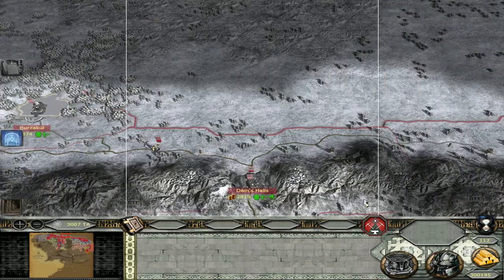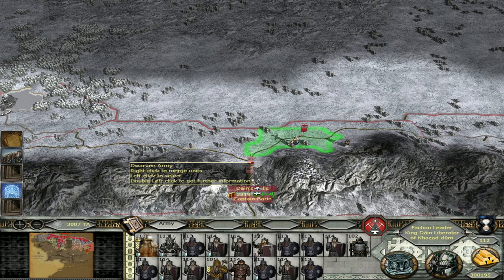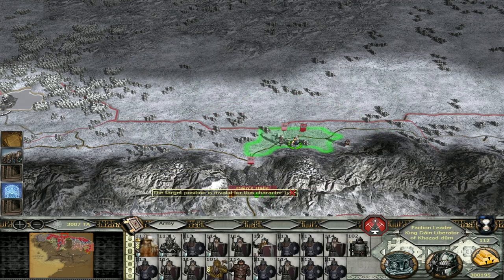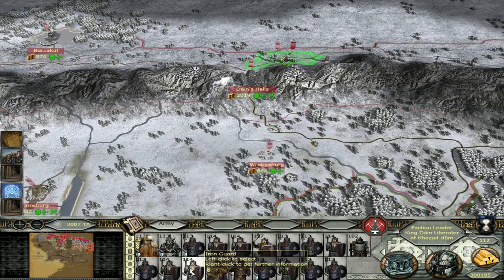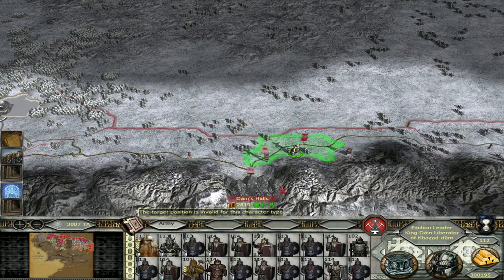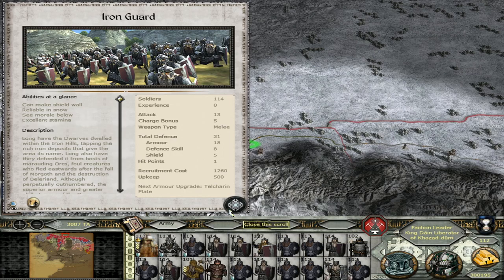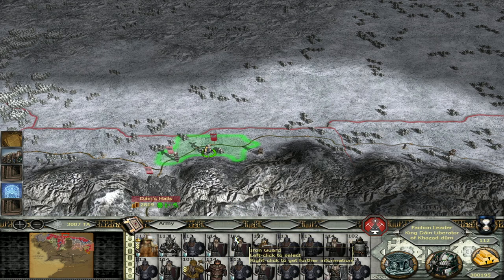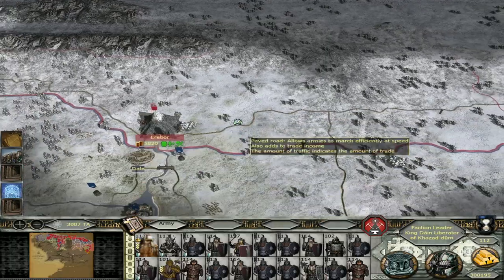Let me show you the army we are actually bringing — it's King Dayne with this force. We even have some Obsidian Guard which we haven't seen just yet. We are actually already full, so we're going to get rid of some of the Iron Guard and put these guys inside instead. Now let's see who is actually better — the Iron God or the Iron Fist Hammers. It's pretty even to be honest, but the Iron Fist Hammers are actually effective against armor so I do prefer them.